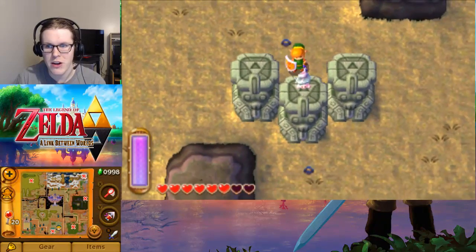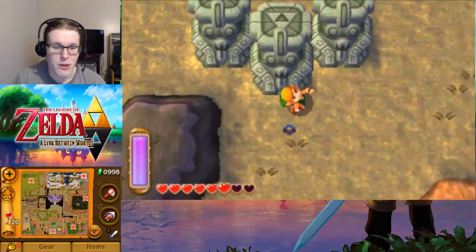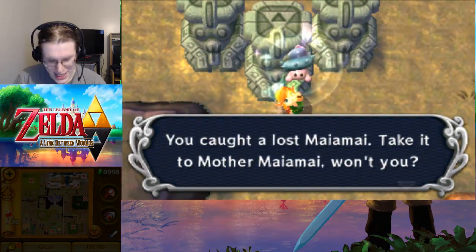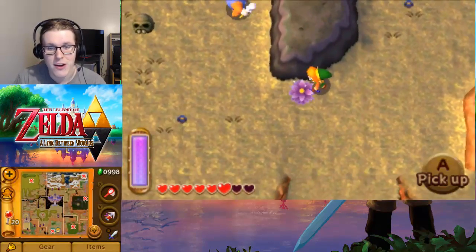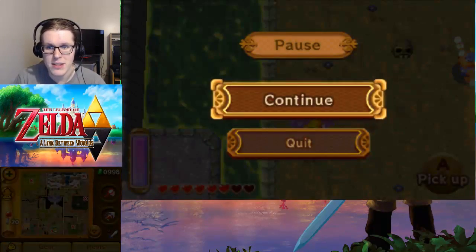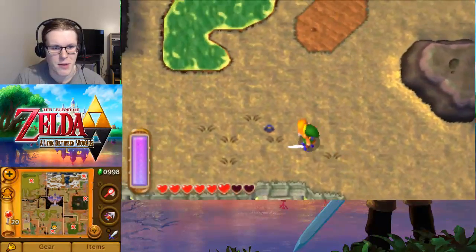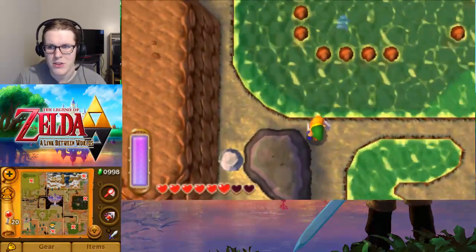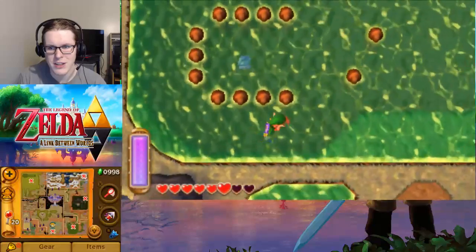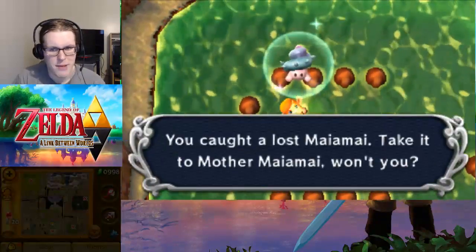There's one right here, which should be easier to get than that one in the Otherworld where we ran as much as we could and we just couldn't get the item. There should be one right in this area too. Also, there's a nice little swimming moat around here, but there should be one right up here in this section. We just want to dive to it and pick it up.